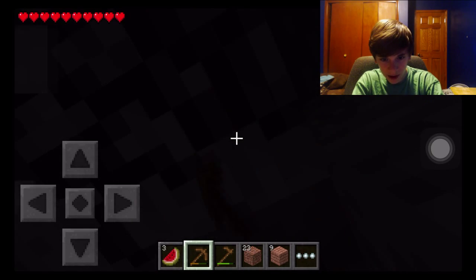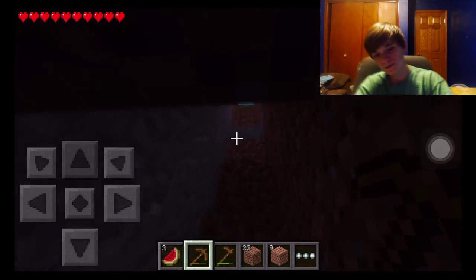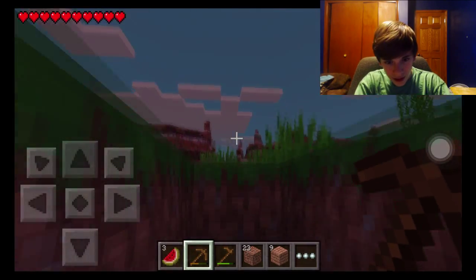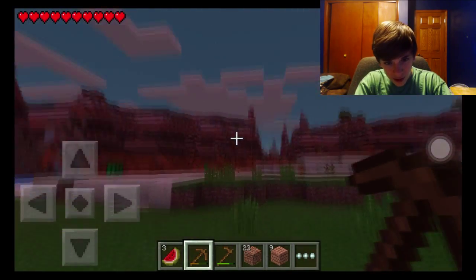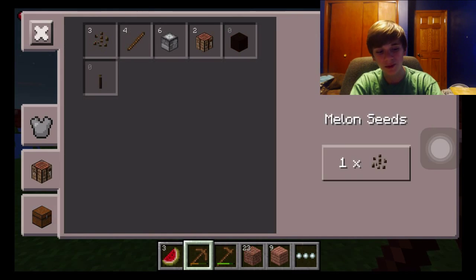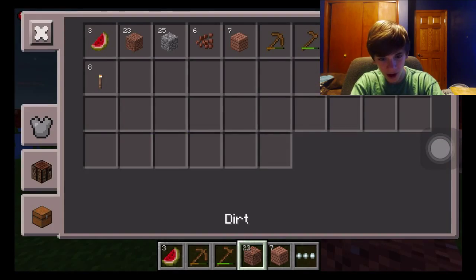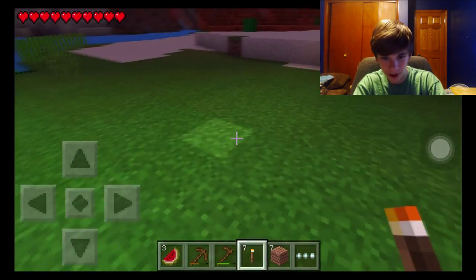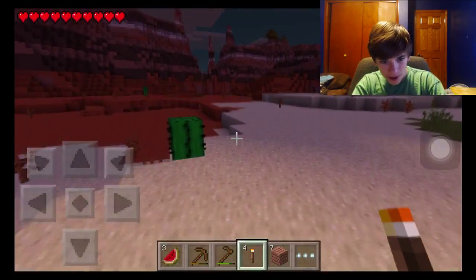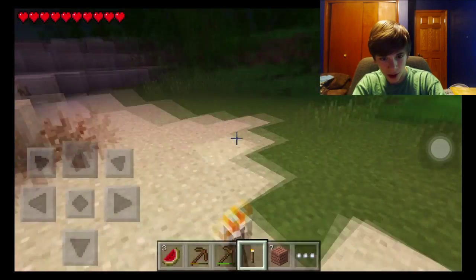Oh, I barely spotted that — now we have coal. We can start getting some torches going around our base. Let's go up. We can make torches — let's get those placed down before mobs start spawning.